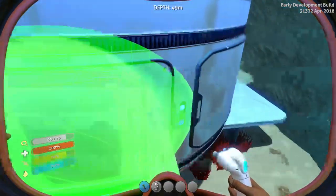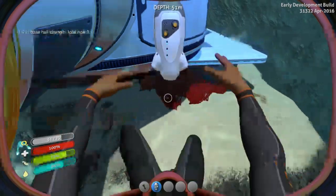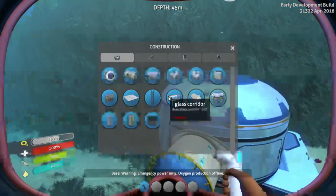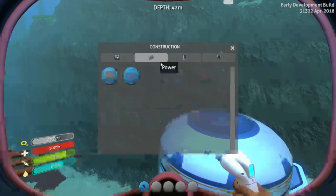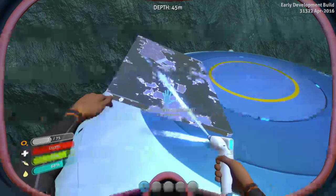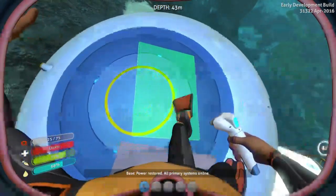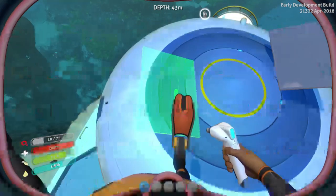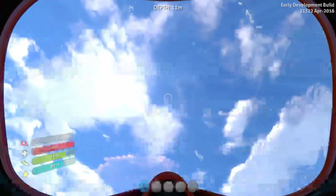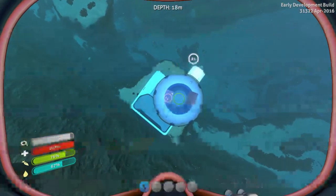We've got ourselves set up. I'll put a hatch here. So let's grab the beacon and deploy it here. Here we go. Okay, now let's grab a pearl. Let's check our solar power here. 30 seconds of oxygen remaining. Power restored, all primary systems online. We should swim up and grab ourselves some air — that'd be a good idea. We could just go into the base, I'm an idiot, but you know, that's me.